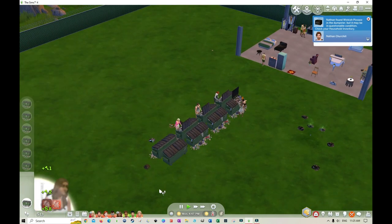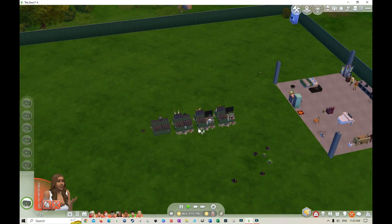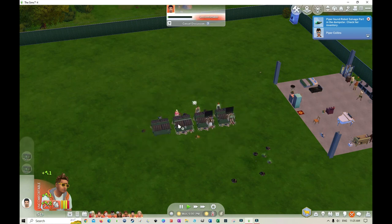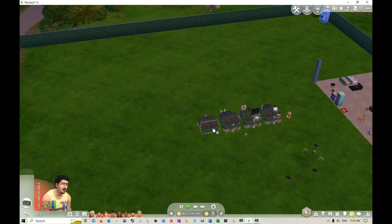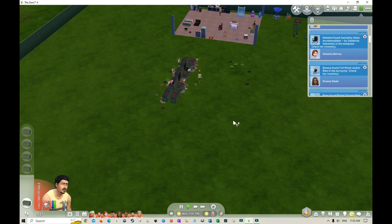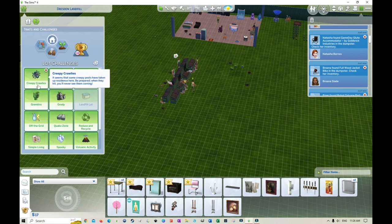One rule I didn't mention before: if somebody dies on the property — which is a real possibility — we'll have to have children to replace the one that's gone. We're going to have a little cemetery as well for anyone who passes away. Looking at the lot traits: it's residential and we have 13 curses on here — creepy crawlies, cursed, filthy, gremlins, grody.